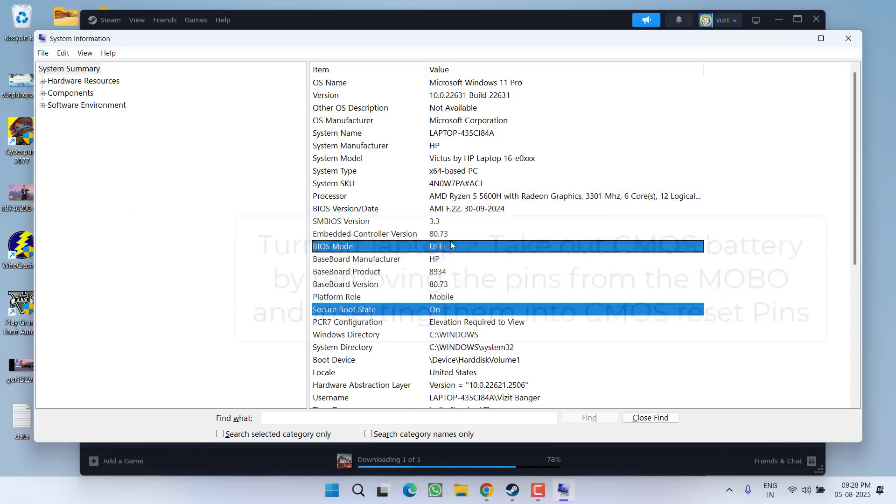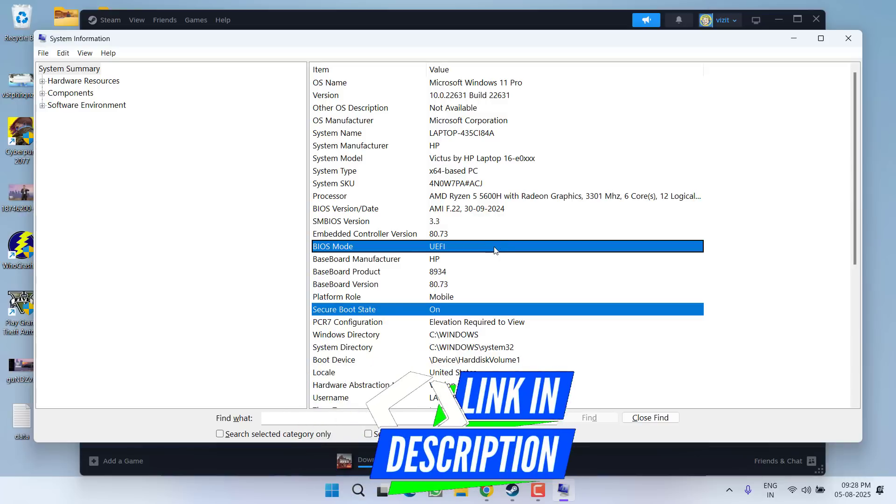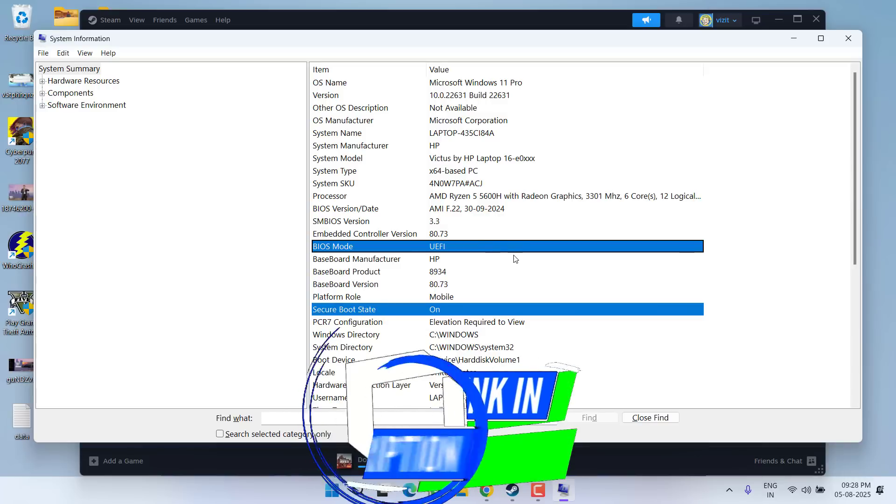For users whose BIOS mode is not UEFI — meaning you have a legacy BIOS — or whose Secure Boot state is not turned on, you first need to convert your operating system from legacy to UEFI. For that, I have a dedicated tutorial whose link I will share in the description of this video.